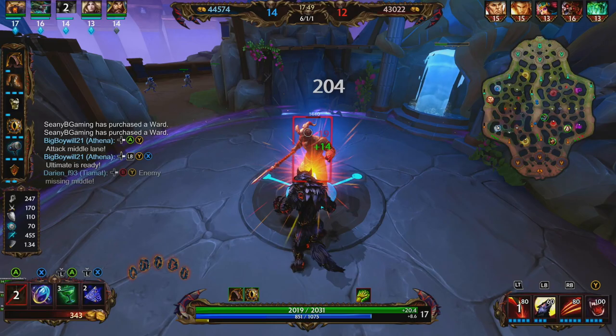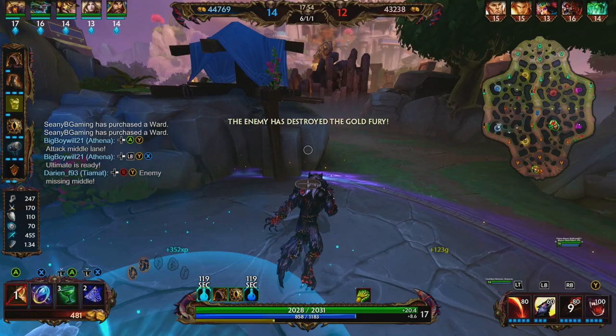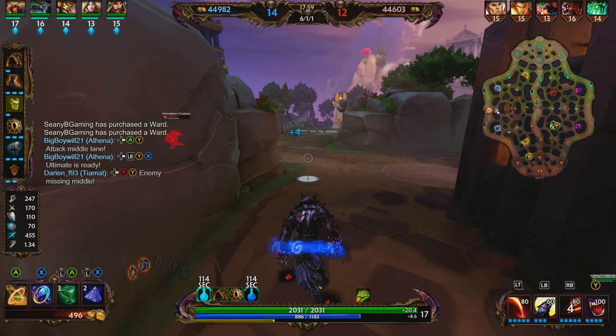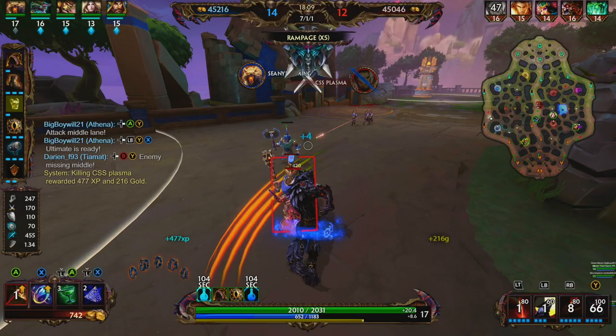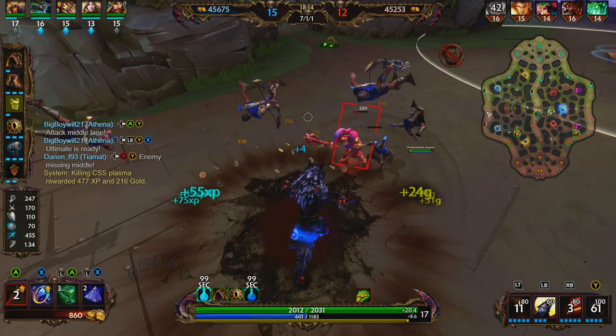So now our blue buff is enhanced. The MP5 does not change at all, but instead of getting 10% cooldown reduction, we're going to be getting 20% cooldown reduction, which is always super helpful on Fenrir because we're just going to be able to ult more often. This Hercules is pretty close to our tower — we're going to jump, get the stun. Oh, we missed our stun. We're going to grab him, he uses his beads, takes the tower shot for us anyway, and we're able to get the pick onto the Hercules.